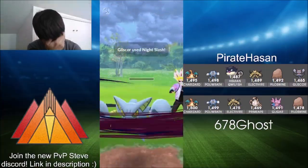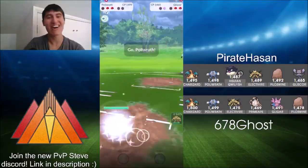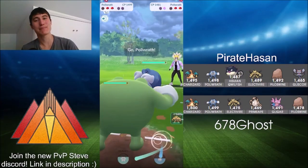Here comes Gliscor — which would be okay against Cross Chop Night Slash, but it's Ice Punch. Oh my God, look at that damage — that is so huge. Almost a counter down as well. Pirate Hassan must be sitting there thinking this is not good. Ghost going, oh yeah, I know what's up. Here comes Poliwrath though — Pirate Hassan swapping in their Poliwrath, but swapping into Electivire just because Dynamic Punch is a possibility.